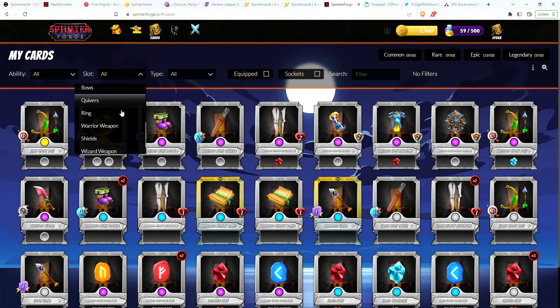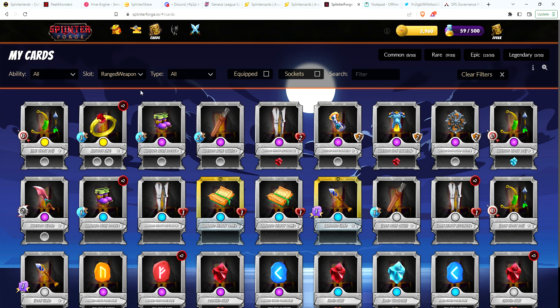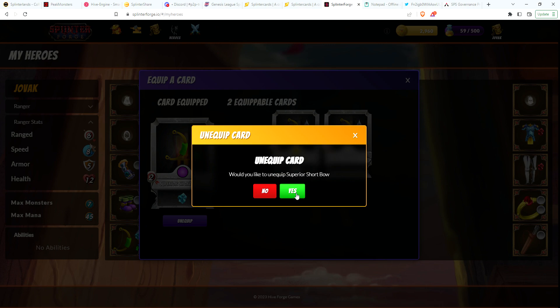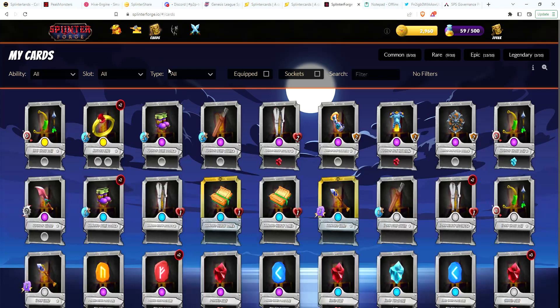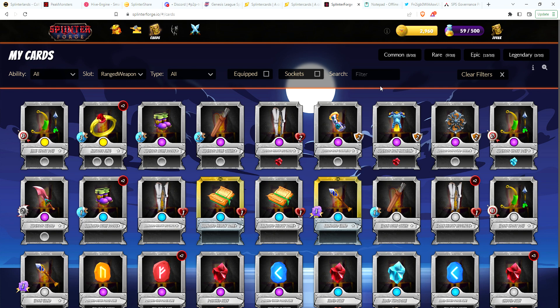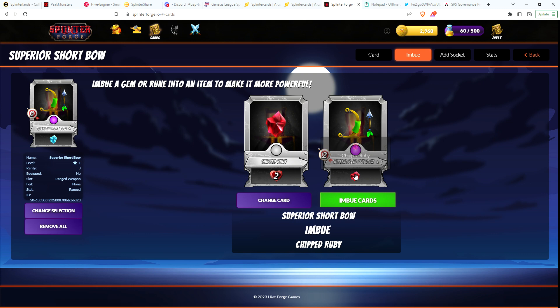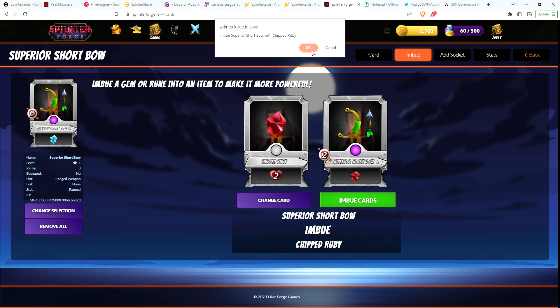I think I had a gem equipped in my bow — is there a way I can take that out or replace it with a different item? Let me look at my hero. I have a gem, let me unequip it first and go to cards to see if it will sort by bow. It seems like it's not sorting by anything. Let me take a look at the bow. If I imbue it, I think that takes the gem out, so let's just try to imbue and put the chipped ruby in there to get the other gem out.